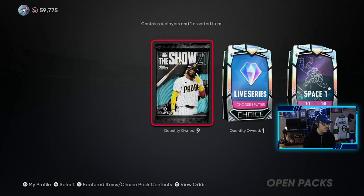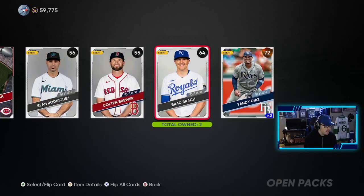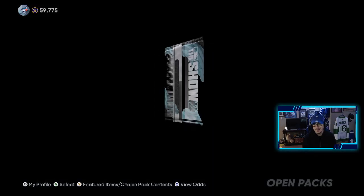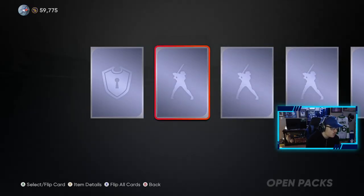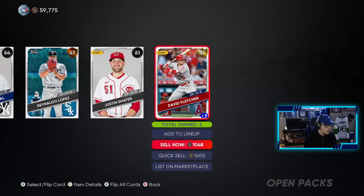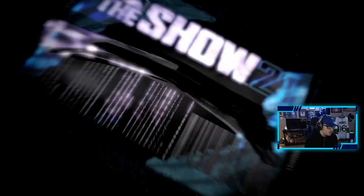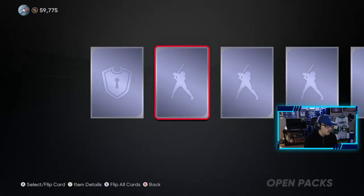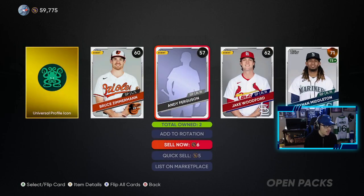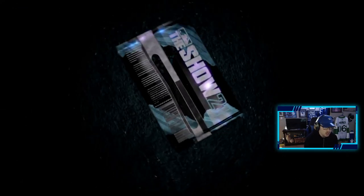I'll take my 25 stubs there. We have eight of these left. If we could pull one more diamond out of these, that'd be great. We had a gold — David Fletcher, already have him so we can sell him. We're just making stubs here, which is great. Cause if we can't pull Trout, the plan is to eventually buy him, because I definitely need him to get the Angels collection done.